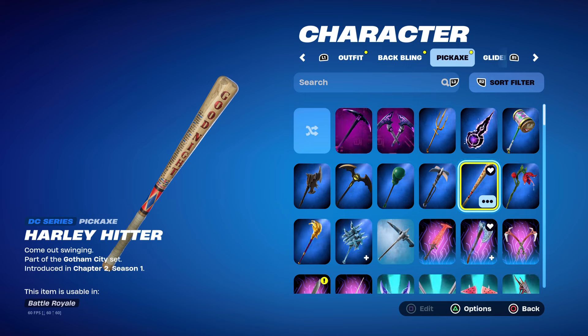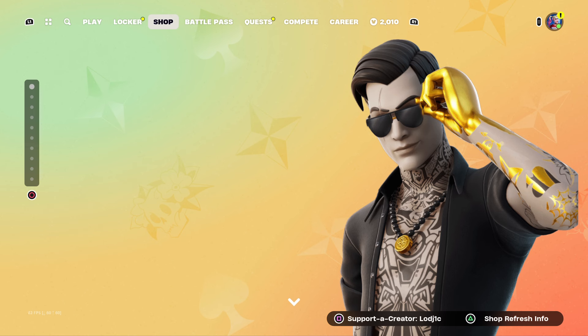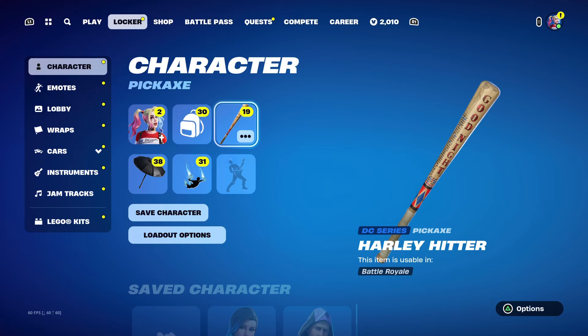Usually it returns every June or July. I believe it's returned in July like two years in a row, so I think there's a strong chance it could return in July. It's not in today's item shop anymore, but a few days ago we had the Star Wand Axe with Scully Sceptre and just some other cool pickaxes like Vision. So there's a chance that Fortnite could bring back Harley Hitter as they've been bringing back a lot of cool pickaxes.